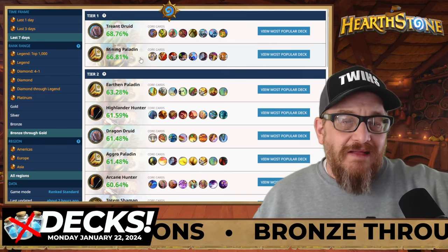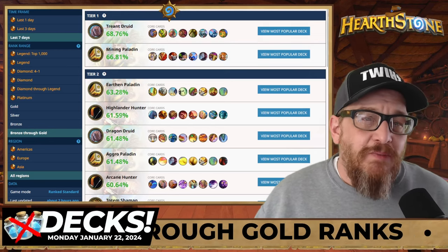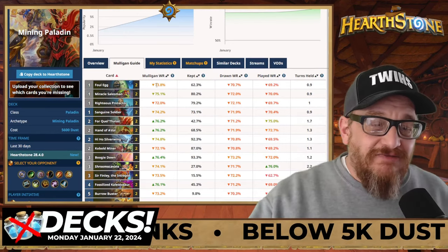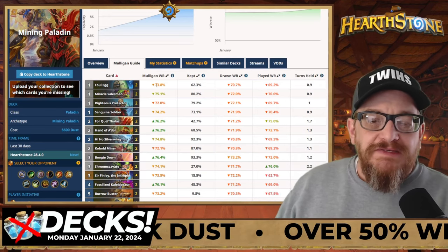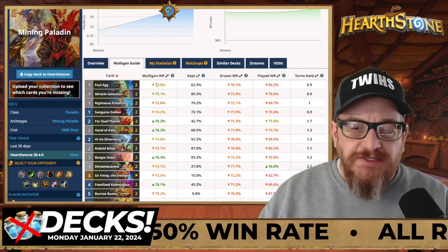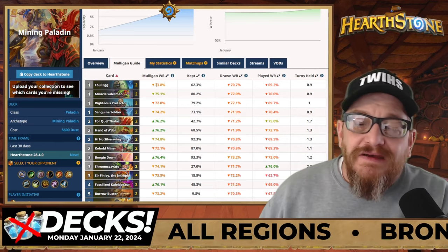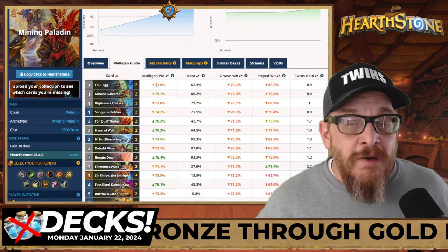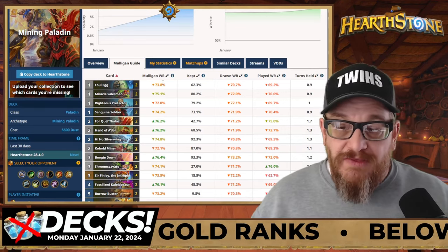You'll see here: Mining Paladin. This right here is an average of 7 days — it's a 66.81%, but it's a little bit stronger than that. Mining Paladin says it's 5,600 dust, but if you bought the mini set, you can minus the dust cost of the Legendary, you can minus the 200 dust for both Fossilized Kaleidosaurus that are in this deck, and you can minus the 80 dust for the two Shroom Scavate cards. This deck will cost you 3,720 dust. Most likely you have some of these cards, so this is a very low cost.